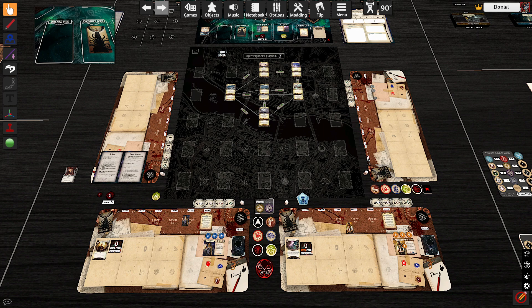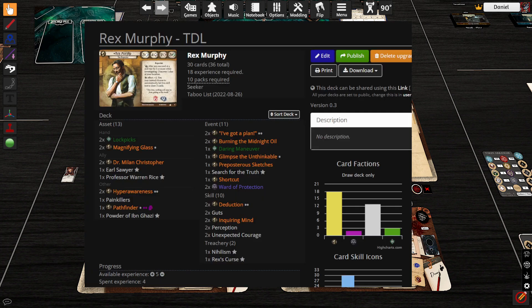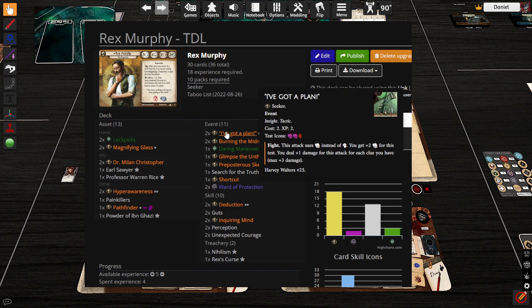Hi everyone. The next scenario we've got to play here is Undimensioned and Unseen. First, we'll take a look at our upgrades. Rex Murphy has four experience to spend — well five — but we just spent four on two copies of an upgrade: I've Got a Plan. Just to shore up the enemy management a little bit. Rex can do everything at this point; he's so fast with getting clues. The upgrade I've Got a Plan is one resource cheaper and gives you a plus two boost to your skill.